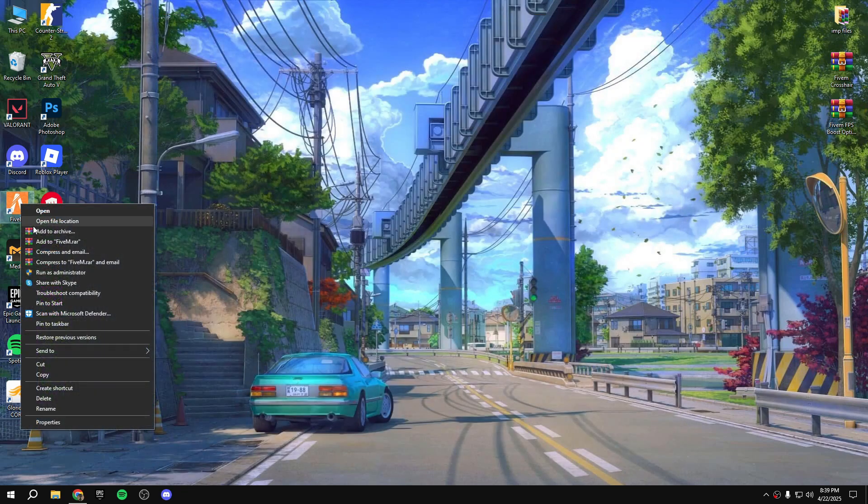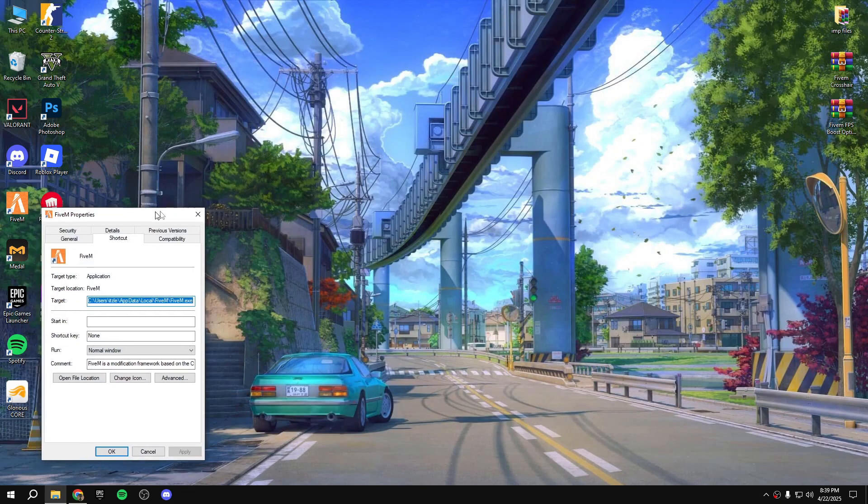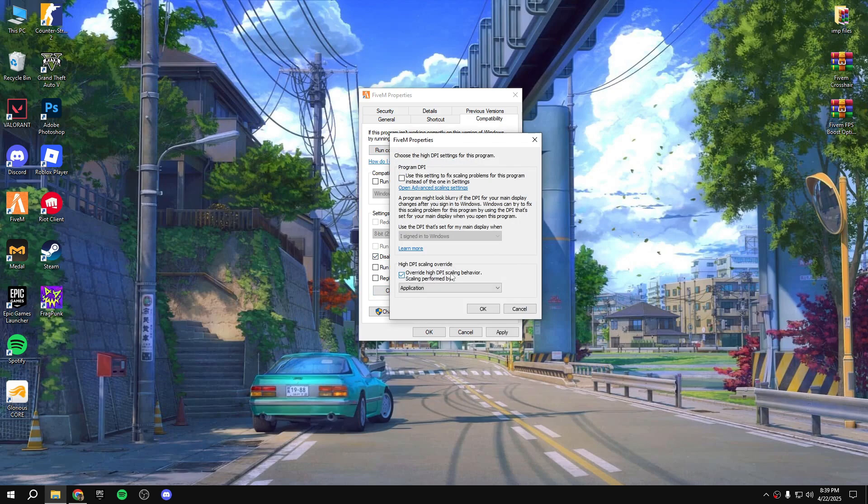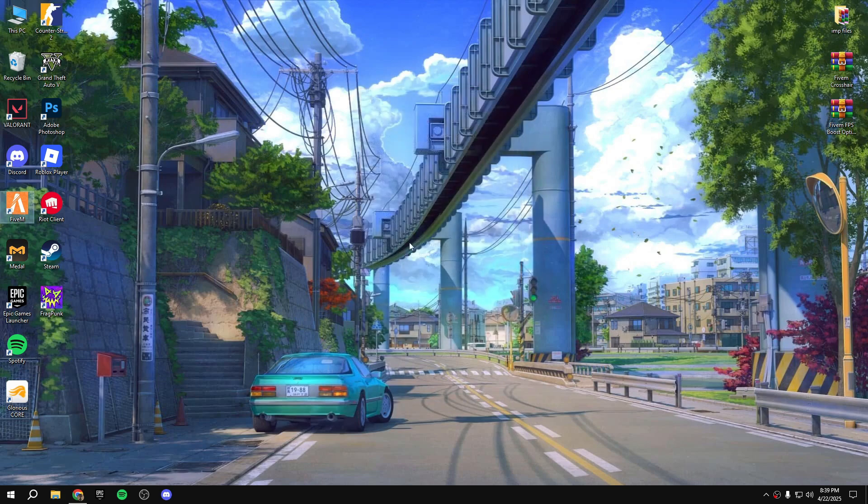After that, right-click on FiveM and go to Properties, then Compatibility. Disable Full Screen Optimization. Then change the High DPI settings — override High DPI scaling — click OK, Apply, and OK.